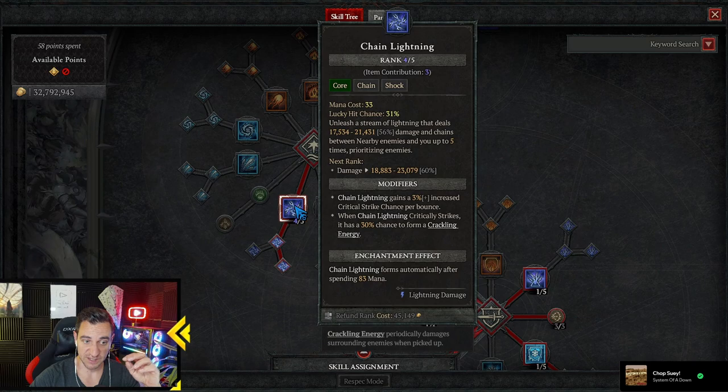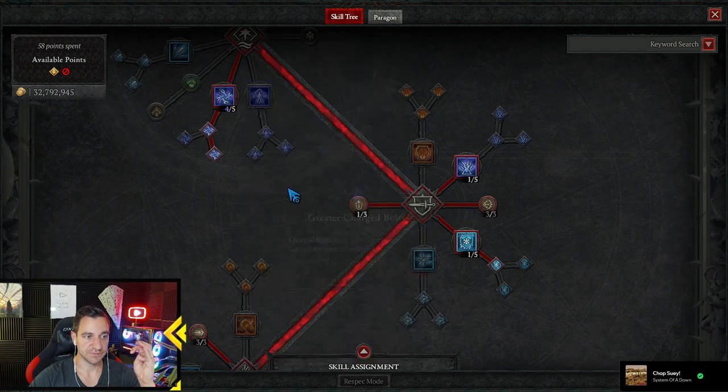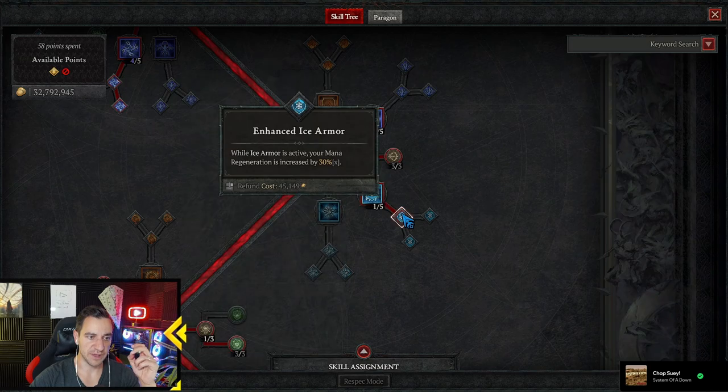When Chain Lightning critically strikes — and our crit damage and crit strike is pretty high — it has a 30% chance to form a Crackling Energy again. Chain Lightning also forms automatically after spending 83 mana, so we also want this to create even more Crackling Energy. Very simple, that's the Chain Lightning. Then we have Teleport, obviously, and Ice Armor for mana regen — really just one for the mana regen. It also gives us more damage when we have Barrier active, but that comes later.